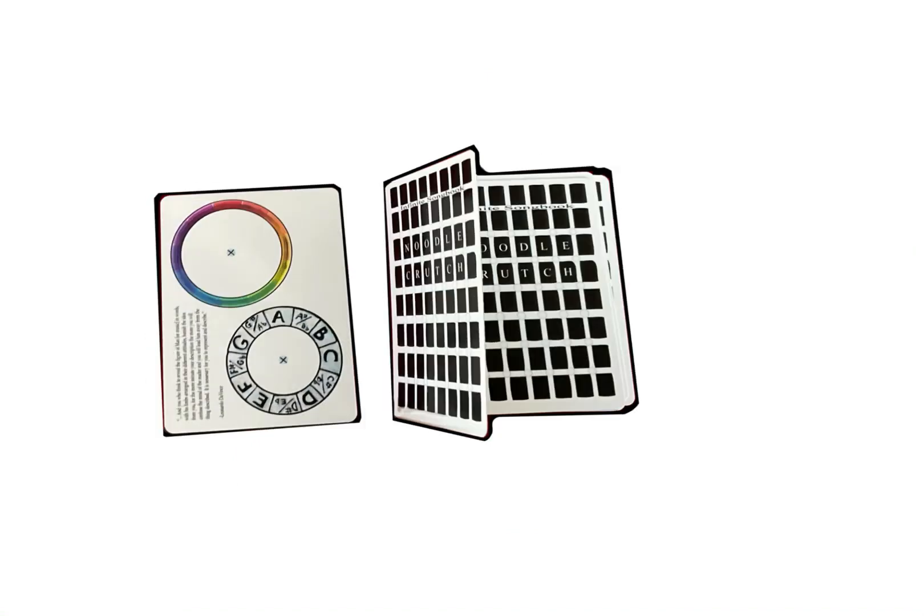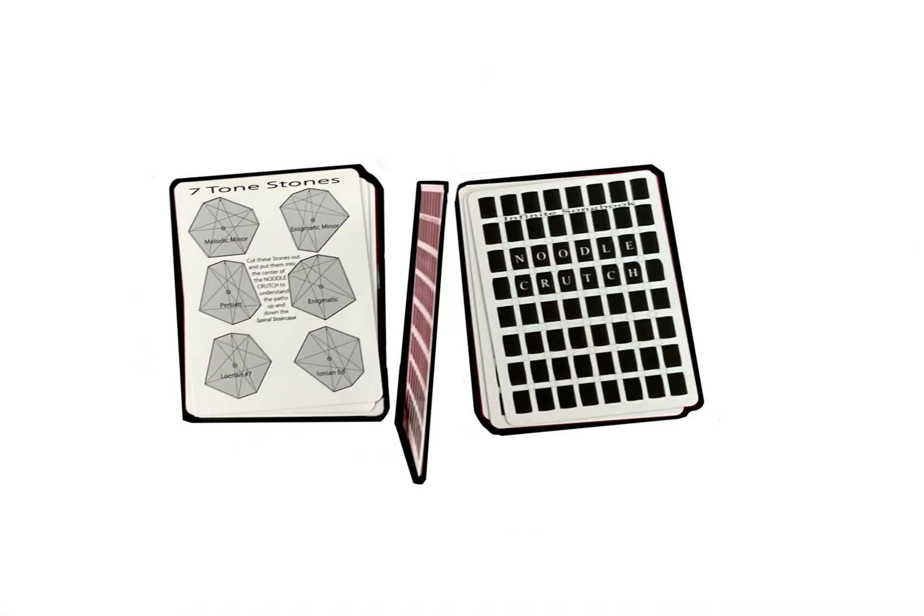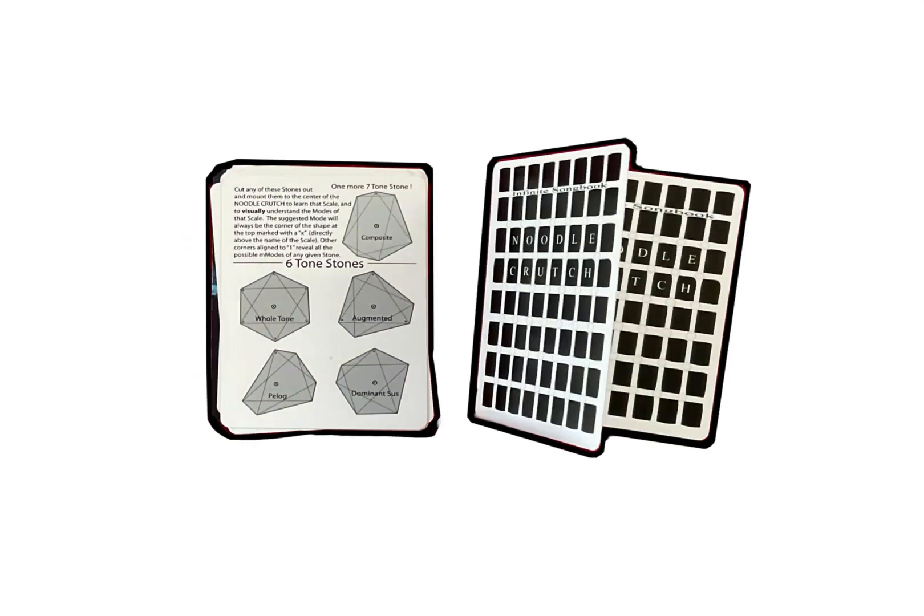The paper instructions show the card anatomy, the game modes, and a visual way to think about music. They were painstakingly edited and reworked to near perfection. The Noodle Crutch cards should be gathered up and removed from the deck — later they will become a powerful tool to help you navigate the sonic seas. Once you cut them up, they will become more powerful than you can ever imagine.